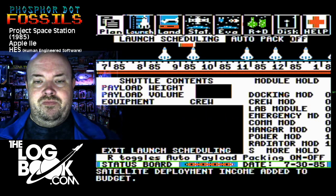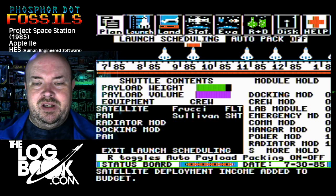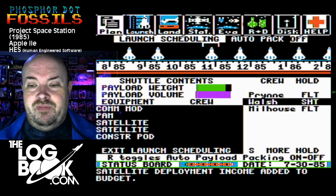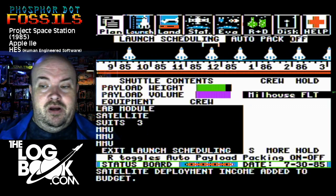Since we have flown two shuttles, the crews of those shuttles have now rotated back into available status, so we can assign them another flight. You only have so many shuttle pilots and they are a precious resource. There are scenarios in the game that can result in crew loss — but everything's coming up Milhouse.